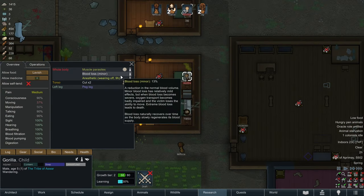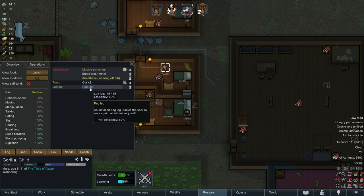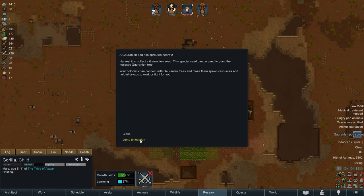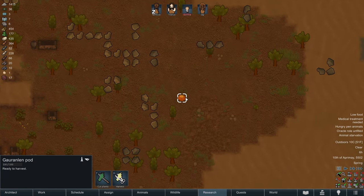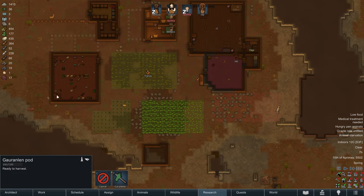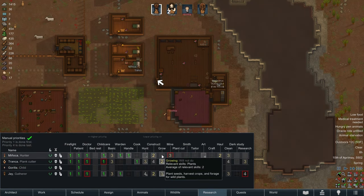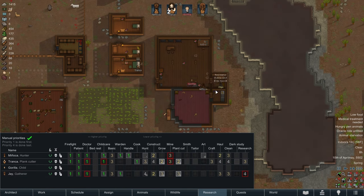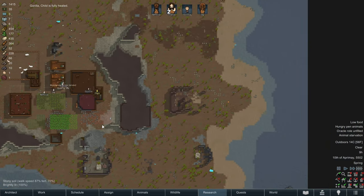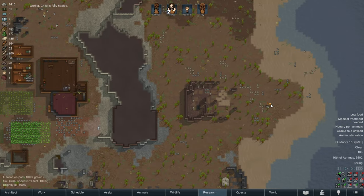I don't know if you can get an eyepatch in this game, but I would absolutely love to get Gorilla an eyepatch. He deserves one. He's gonna be the best pirate warrior to ever live. So it looks like we've got a Guaranlin pod sprouted nearby. We're gonna go ahead and harvest this. We haven't done anything with our other Guaranlin seed, but soon, once we have more characters that have a decent growing score - Tranka has 14, Jay has 12, and Olga has 12 - so we have an over-saturation of people with high growing skills. We can actually assign one of them to steward a Guaranlin tree.